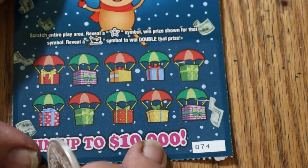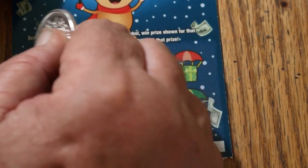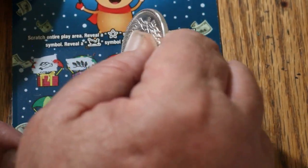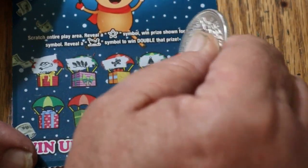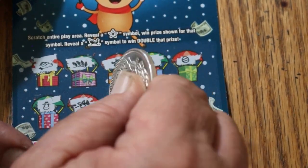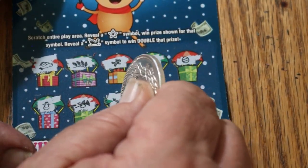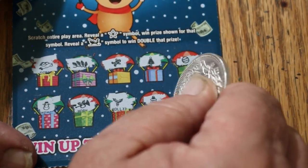Ticket 74. Stocking, or a scarf, some lights, gingerbread man, a tree, Christmas ornaments, snowman, horn, holly, Santa, and a stocking. Nothing.